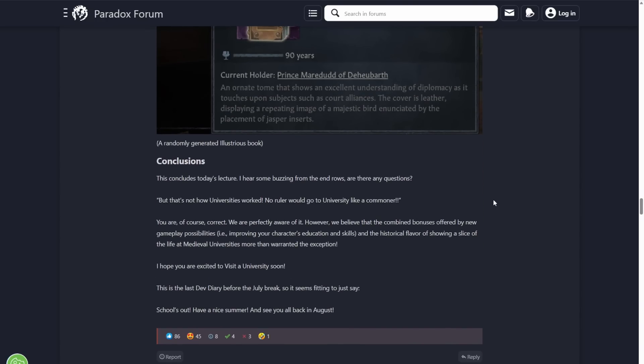So that concludes today's dev diary look. They anticipated the question: 'That's not how universities worked — no ruler would go to university like a commoner.' And they basically say, yeah, we know that, but they wanted to put this in as flavor showing how medieval universities kind of worked and to bring some extra gameplay in for adult characters. Although it's not historically accurate, it's not too crazy.